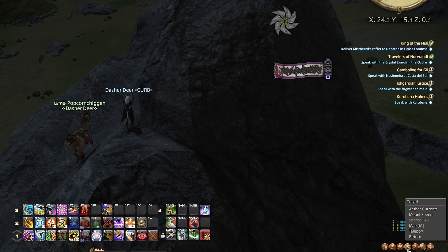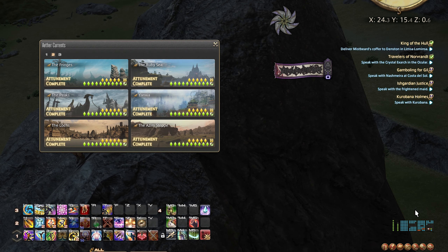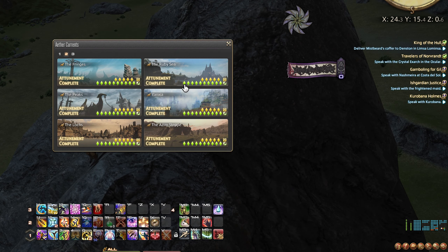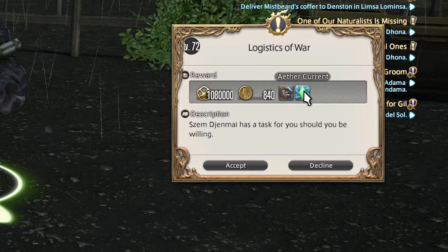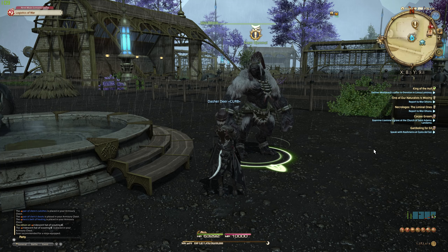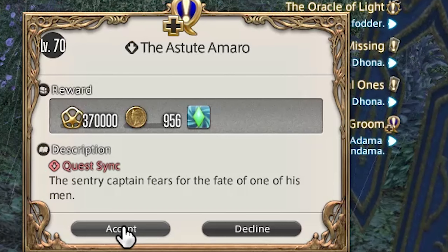You can track your progress on these by clicking Travel and then Aether Current. The green marks are the ones we just talked about, and the orange marks are quest objectives. Some of the quest objectives are just the main scenarios, so do that and you'll unlock it eventually. The others are blue quests, so just check the blue quests you come across and look for an Aether Current symbol on the quest reward.